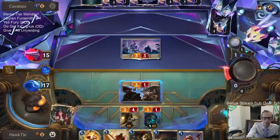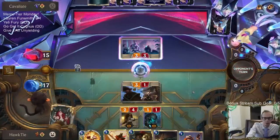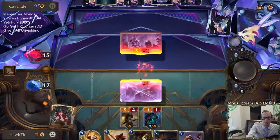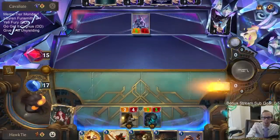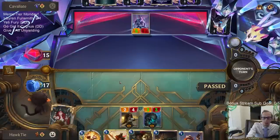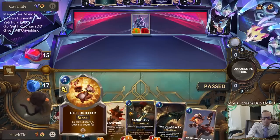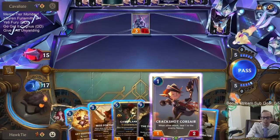Now they can't play a five-mana champion and also have Star Spring ready for my Misfortune. I do not want to see Vi right now. Like, out of everything — Vi would make my life a lot worse. That's the one card I do not want to see this turn.